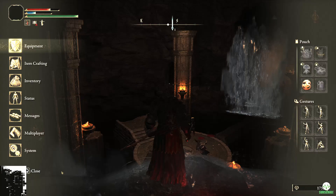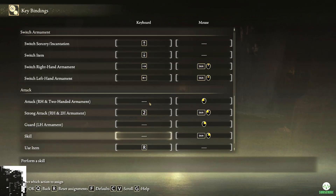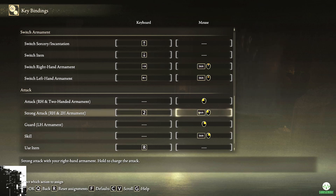The problem is that in the default keyboard binds, right-handed strong attack and two-handed armament default is blank on the left. So the only way to do the strong attack is shift and left click, but when you're zoomed in with your bow it doesn't work properly and it will just send off the normal arrow which is in the first slot.